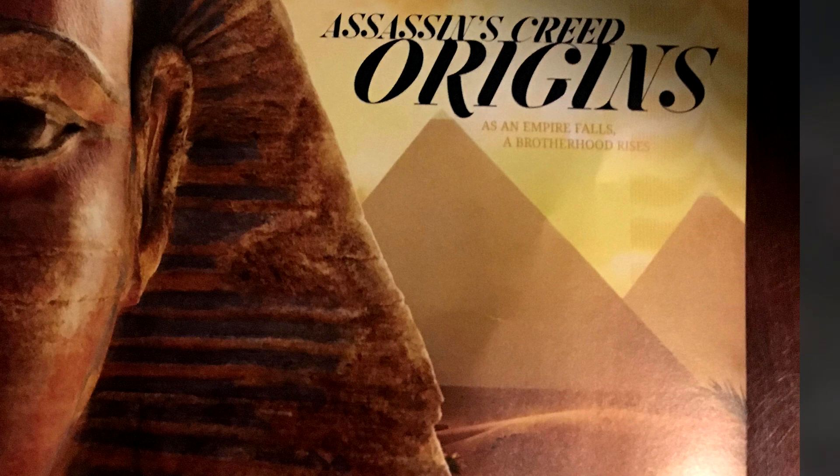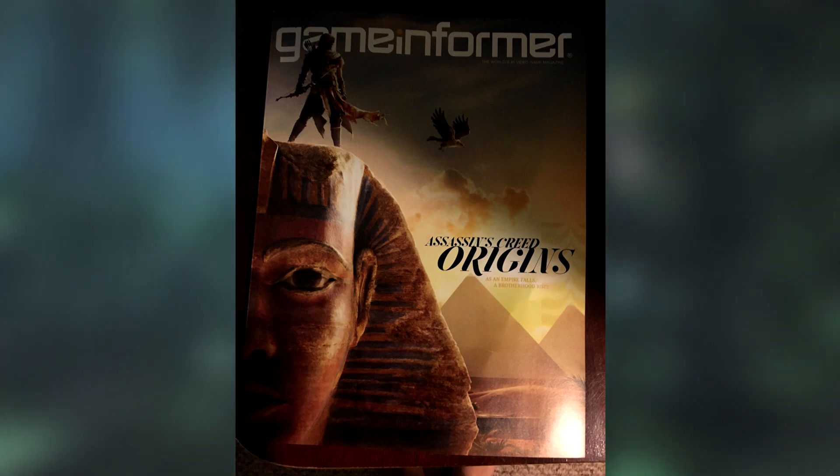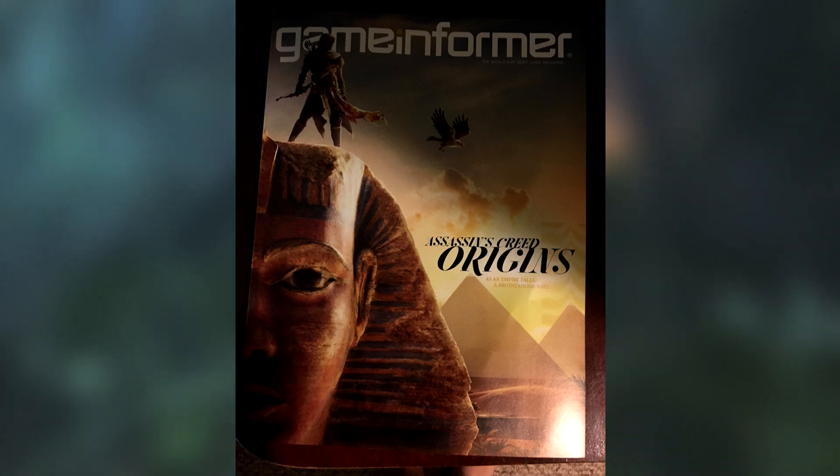Everything else is pretty standard Egyptian stuff. It says 'Assassin's Creed Origins' but that's just Game Informer's cover title, not the game logo. Underneath that it says 'As an empire falls, a brotherhood rises' — talking about the rise of the Assassin Brotherhood as we know it. We're going to be seeing the origins in this game, which is now confirmed.